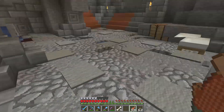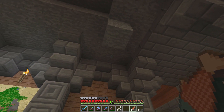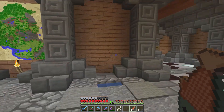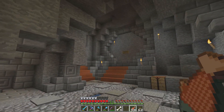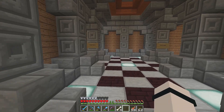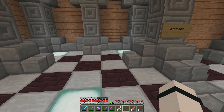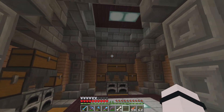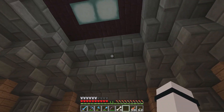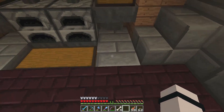Over in this area we put little water pockets with some dripping water — we put some water sources up top there and it comes down, looking like it's filling up little holes. That looks pretty good. I love the idea of waterlogged blocks.